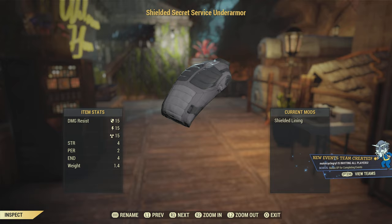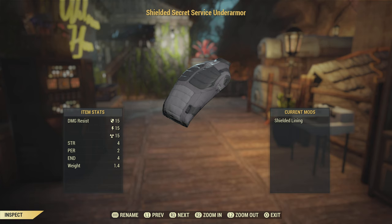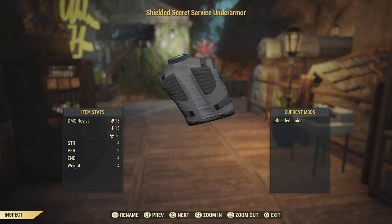With the Secret Service armor, you just go see Regs and you can buy the shielded lining directly — I wouldn't even bother buying the other linings since the shielded is the best. My top pick for the best under armor is the Secret Service under armor. Let me know what your opinion is in the comments, or if you have any questions, and thank you so much for watching — have a great day!